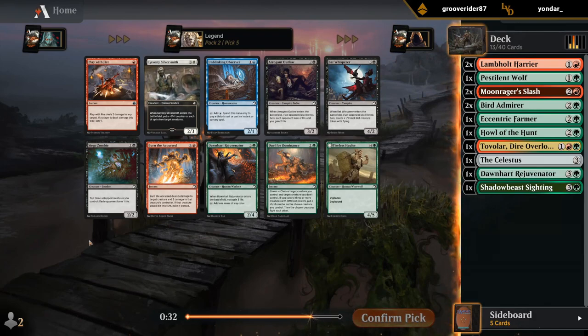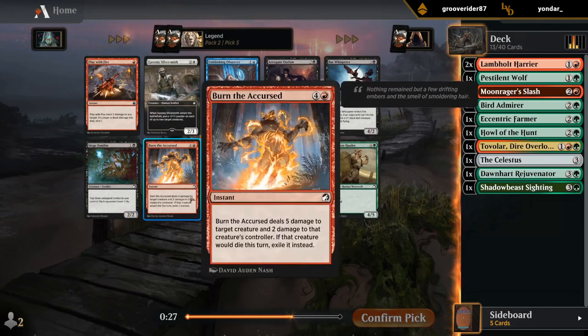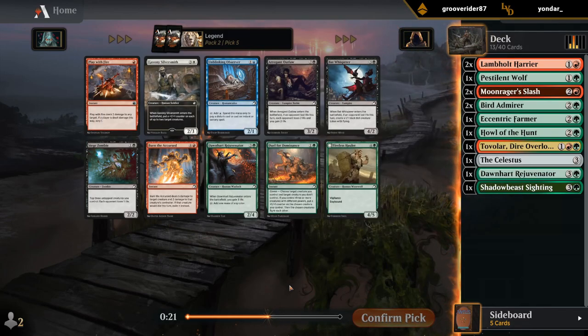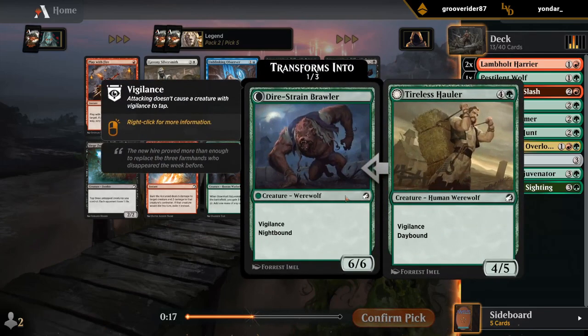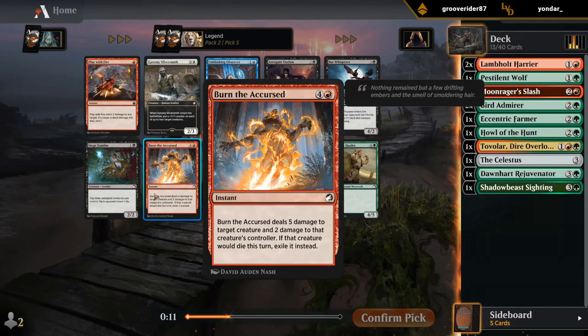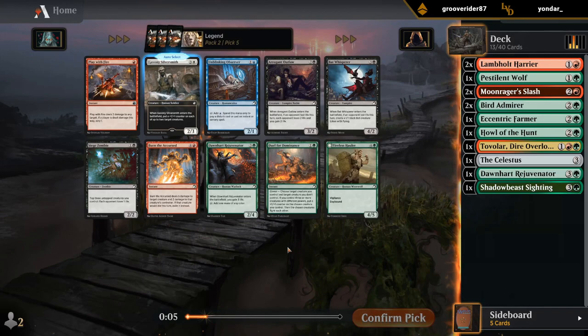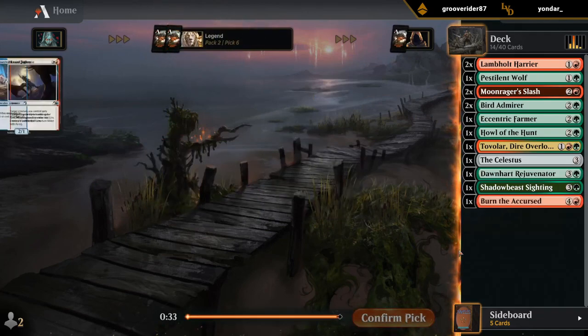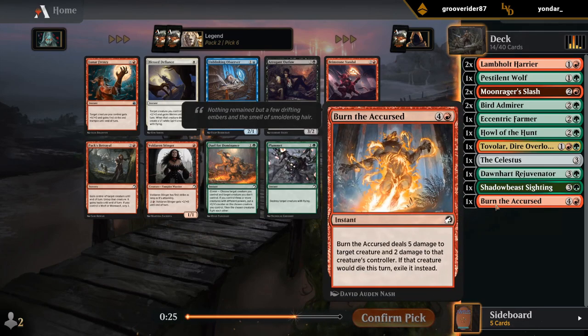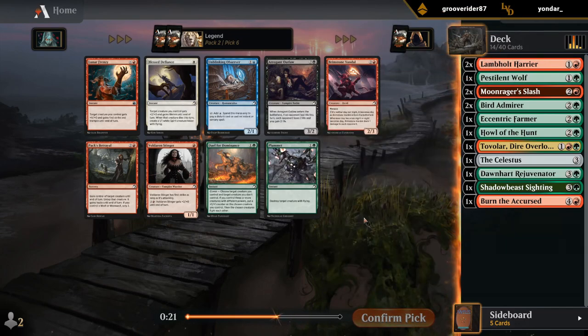This is a stacked pack for us. I think I'm gonna take Play with Fire, although Burn the Accursed is tempting. There's a Tarlos Hauler I wouldn't mind, and a Duel for Dominance. Both red cards are better than Duel, but Hauler's more replaceable than removal. The thing with Play with Fire is, if I cast it alongside another card in the same turn, it potentially switches back to daytime, which we don't want. So having the more expensive instant might be better — on turn five I can pass, transform my Werewolves, and still cast Burn the Accursed.